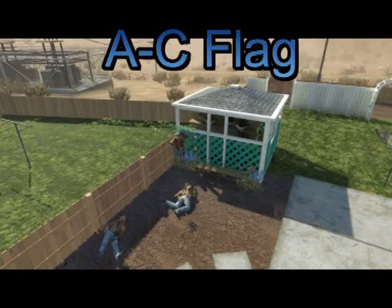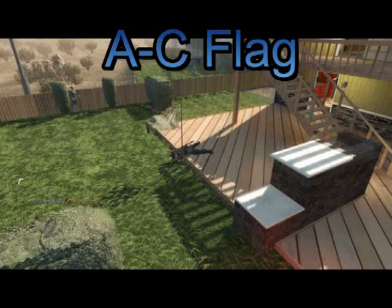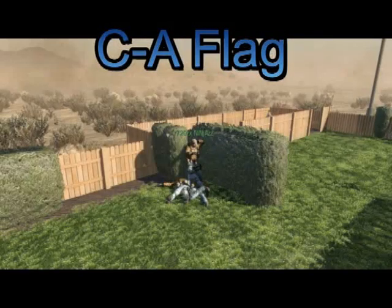Next it's A to C. Hide yourself between the wall and the gun shed, or whatever it is. Aim at the C flag and it will get him through the roof and through some railings and straight on the decking.